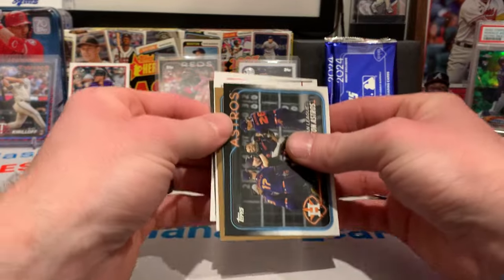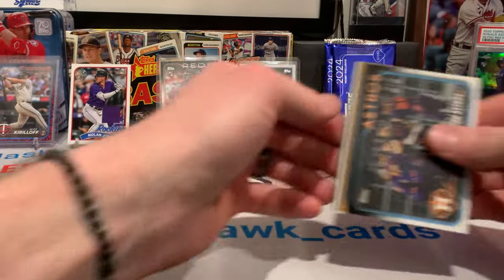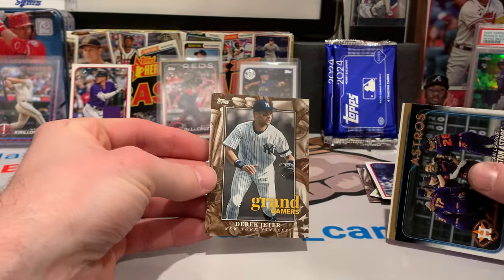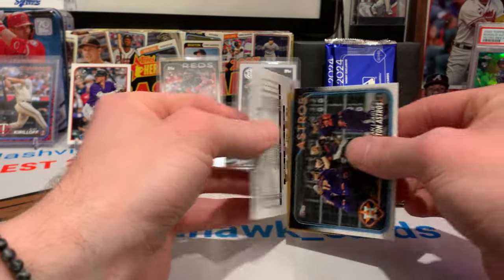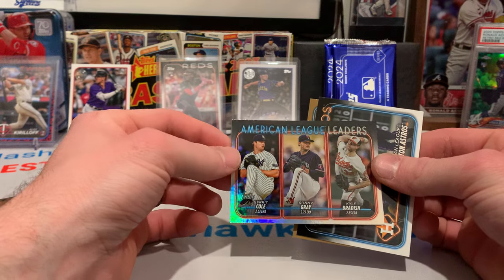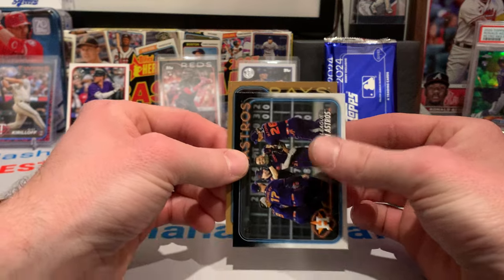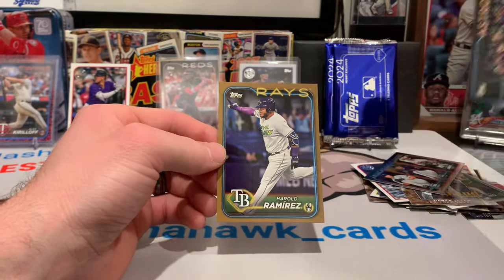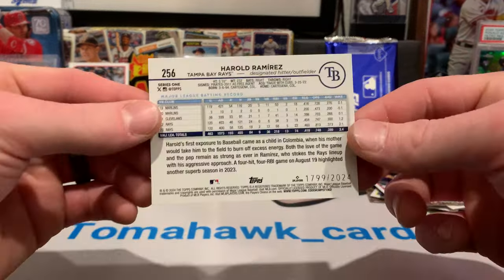Let's see what this gold pack has to offer. We got the 89 Garrett Cole. We've got a Grand Gamers Derek Jeter. We've got the American League leaders in ERA Rainbow Foil. And the gold is for the Rays — Harold Ramirez Gold. So it's probably the only gold card we're going to get in the box.